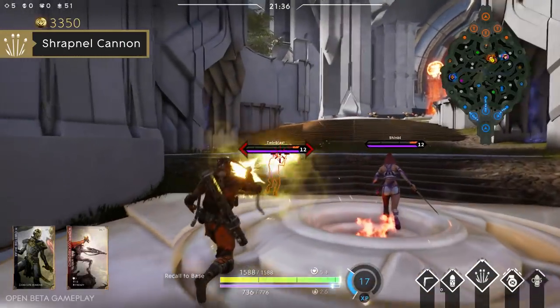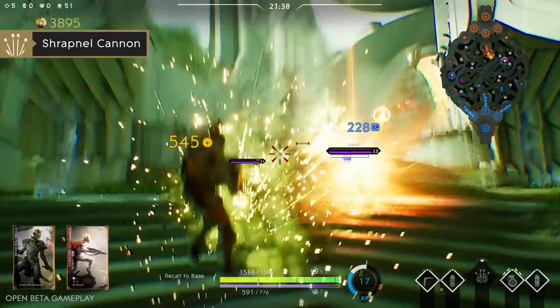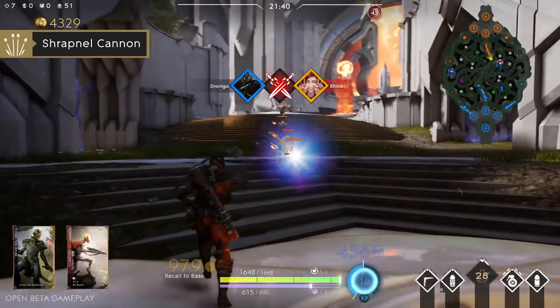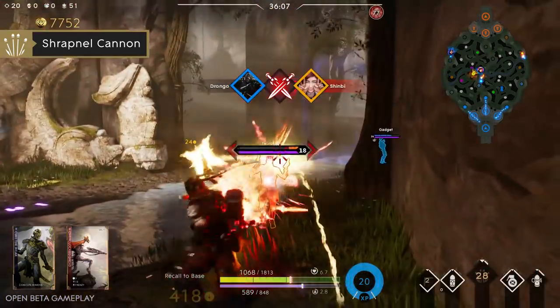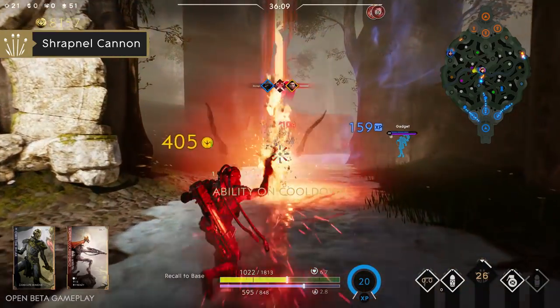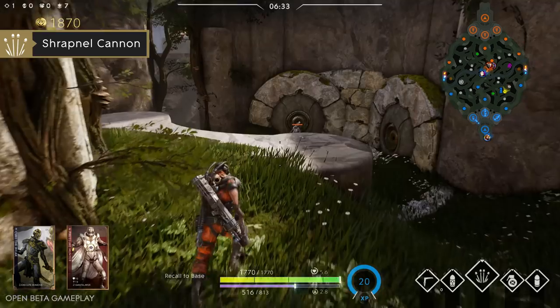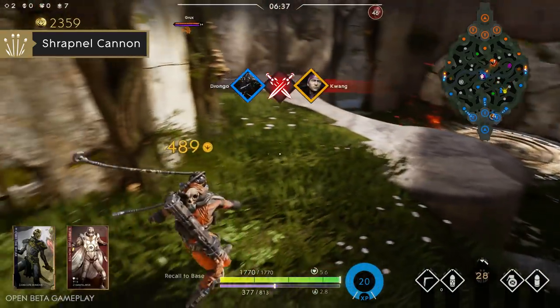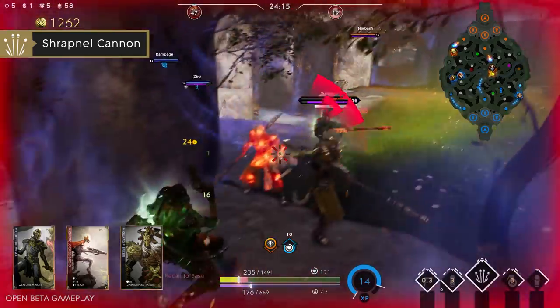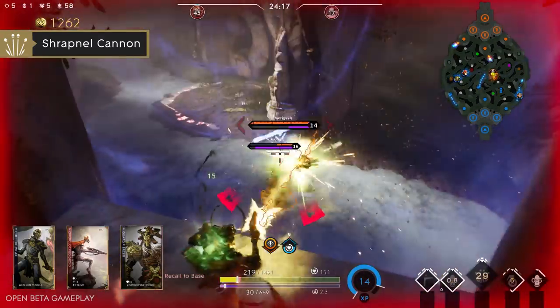And finally, your ultimate is Shrapnel Cannon. Drongo unleashes a cannon full of shrapnel, dealing a huge burst of damage in front of him. The blast is so powerful it sends Drongo flying backward. Enemies caught in the blast will have their armor shredded, and if they're close enough, will be knocked back. Shrapnel Cannon can be used to deal damage or to disengage fights.